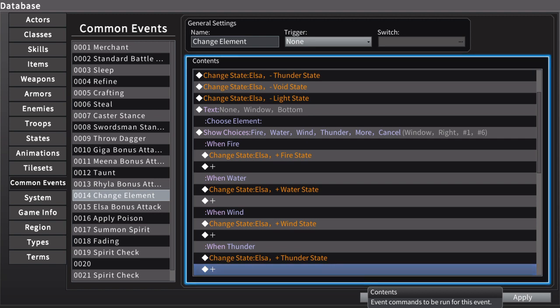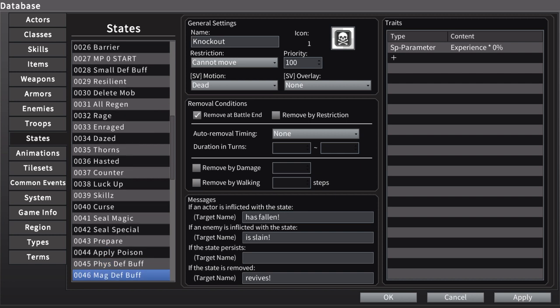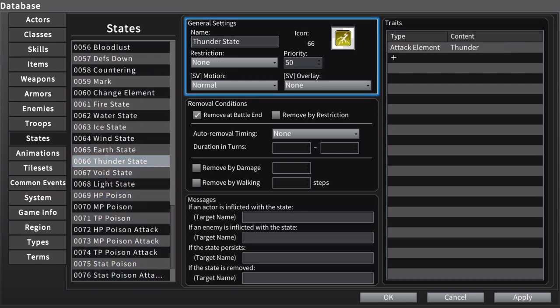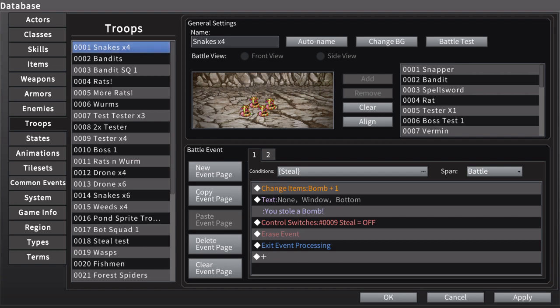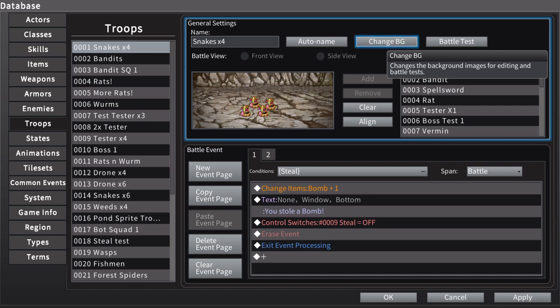I also had to make the states to go with it. Each state is pretty simple — it just adds an elemental effect to your basic attack. So we see 'attack element thunder,' and when you do this, thunder is added to her basic attack. The only thing that sucks is I have to go through and change all the enemies to have some kind of elemental weakness. Right now the only one with an elemental weakness is the test boss, who has a weakness to thunder.